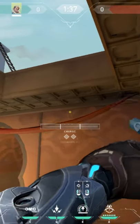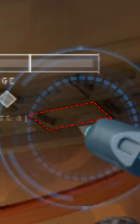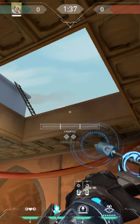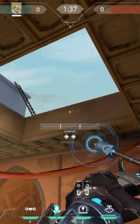First, stand on top of the box right here, look up and place the tip of your arrow in the middle of the lower part of this tile. It's the fourth tile from the wall to the right. Do a two-bar charge with double bounce and jump as you release the arrow.